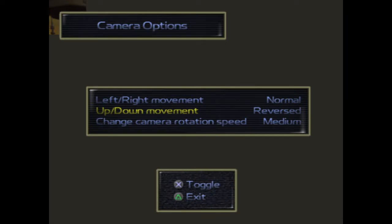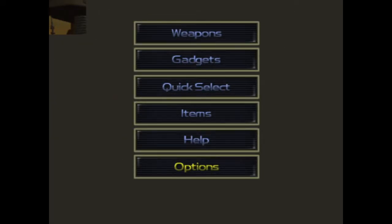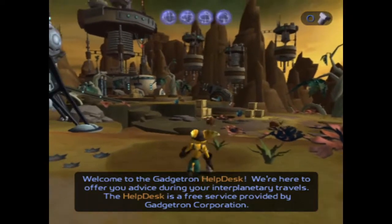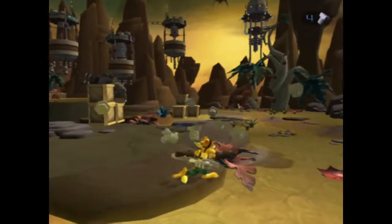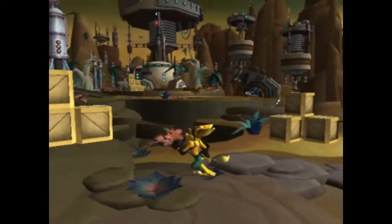One thing I hate about old PS2 games: X is select and O should be cancel — why the hell is Triangle exit? It's so weird. It's like when you play an NES game and B is jump and A does something else — no, A is the jump button! Have you never played a game before?